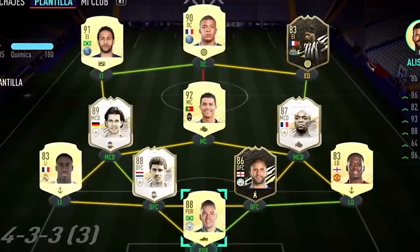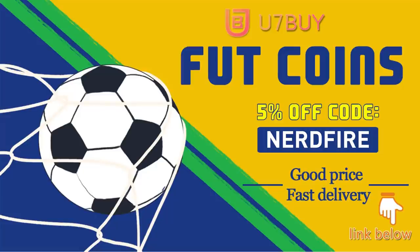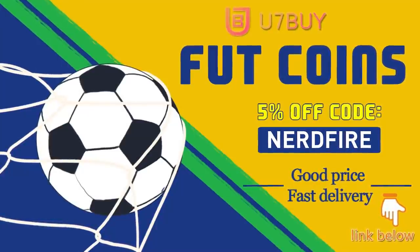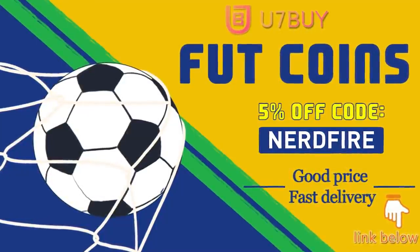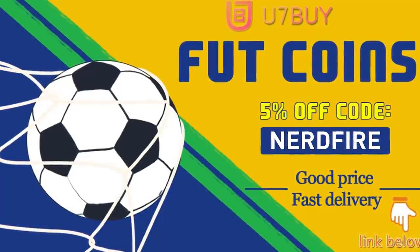Are you facing ridiculous teams and you're stuck with bad ones? Look no further — head over to u7buy.com and get yourself some FUT coins using the code nerdfire at the checkout for 5% off your order. It'll be linked in the description. They are cheap, safe, and the most reliable, so make sure you go ahead and check them out and make your team better than ever.